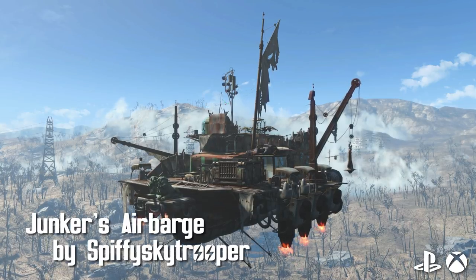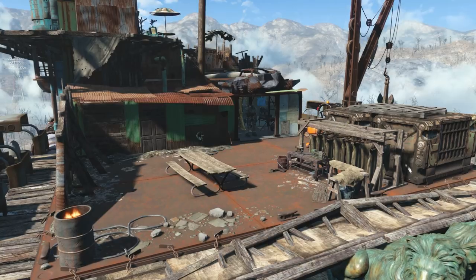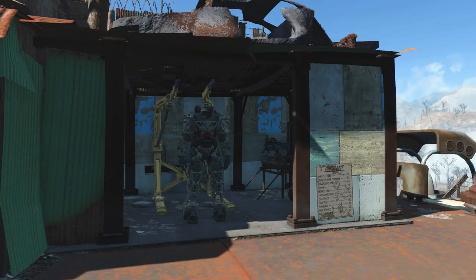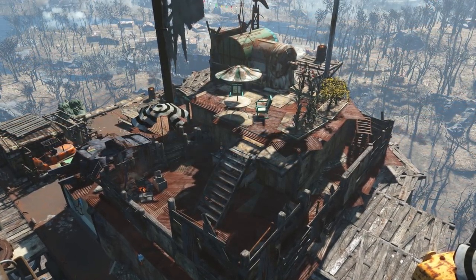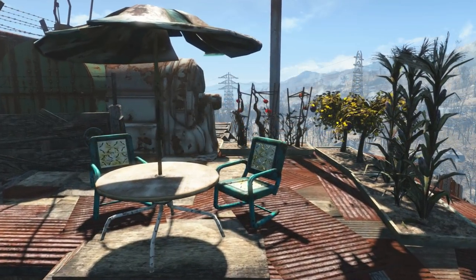Junker's Air Barge by Spiffy Sky Trooper. Located northwest of Vault 111, this flying home is the perfect place to relax. Outside you've got your little chill area with all the amenities, power armor work area, weapon workbench, and even a picnic table. Upstairs you've got the outdoor garden, cooking station, and chemistry bench, along with the relaxing sound of jets blasting non-stop. Home sweet home.